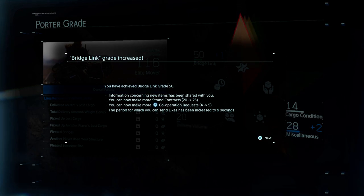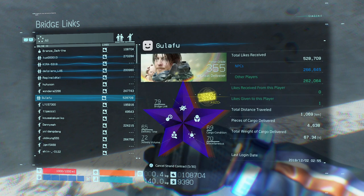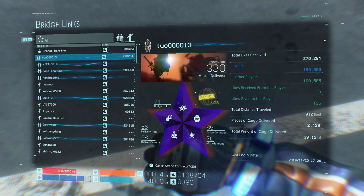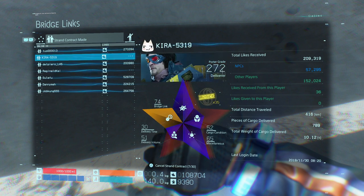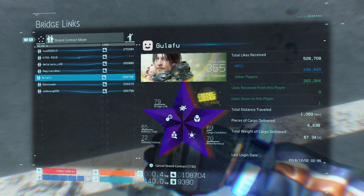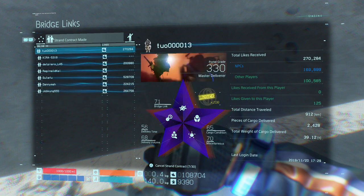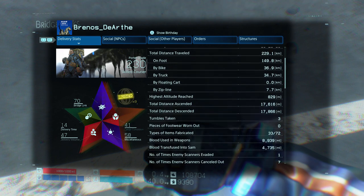The next perk is strand contracts, which are actually directly beneficial to you. To form a strand contract, go into your bridge link menu, find a player's name, and click triangle — that's it. Canceling is exactly the same process: find their name, hit triangle, and the contract is broken. So you may as well have as many strand contracts as you like, because it's really easy to swap out players. A strand contract makes that player's buildings, signs, lost cargo, etc. more likely to appear in your world. This is directly beneficial because if somebody is talented at placing structures in good locations, having a strand contract with them means you'll find nice buildings where you need them more often. Strand contracts also give the other player a perk — they receive additional likes whenever you interact with their objects.